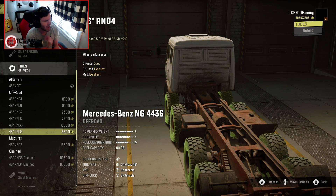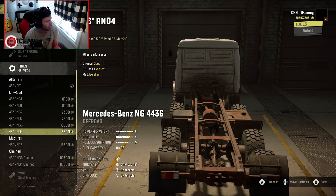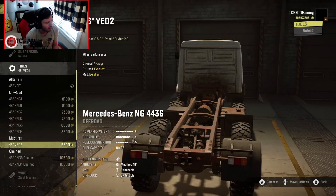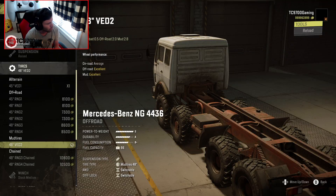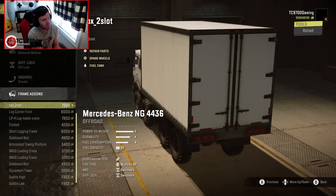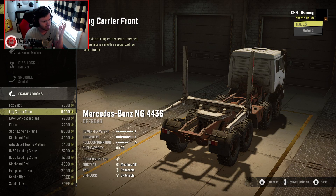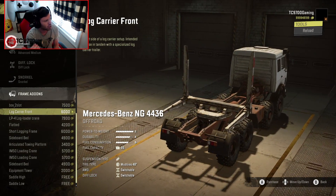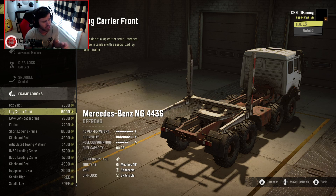So the mud tires are technically the best performing in mud at 2.8, then there are these at 2.2 in the mud but also rated as excellent on ice — we'll grab those. Then we'll do an advanced medium winch. Diff lock is already pre-installed. Snorkel kit is definitely going on there. And the log carrier — if you're planning on using this for logging, it would be a really good truck because you've got 8x8, 8-wheel drive, giant 48-inch tires, and you can go in and out of whatever muddy, slushy lumber area you'd like.